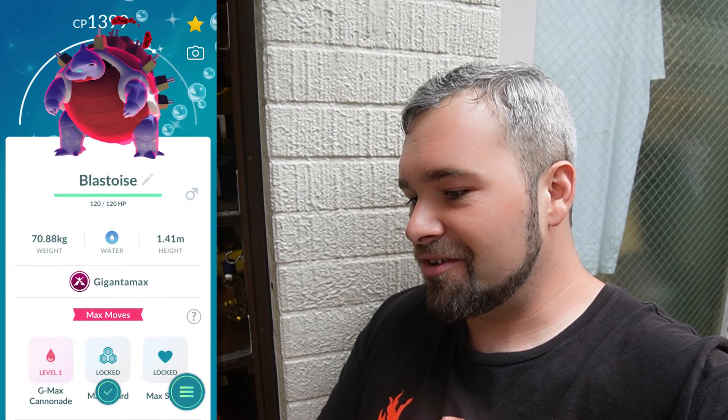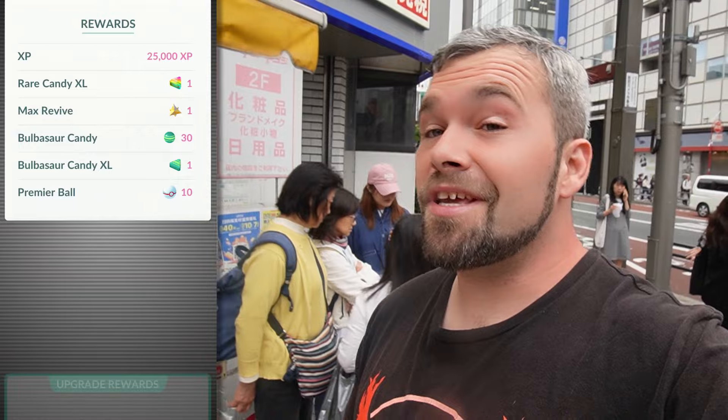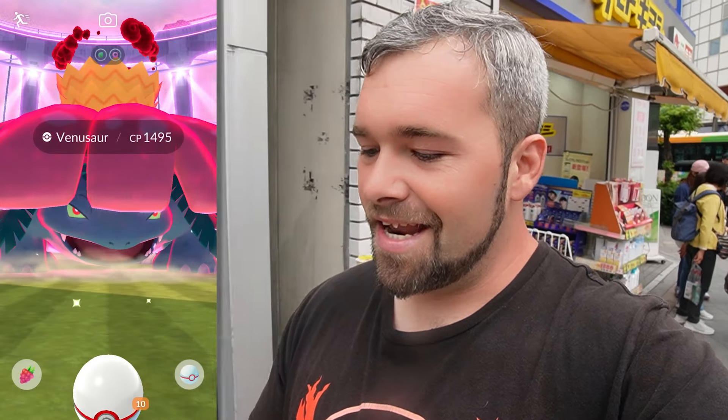If we Gigantamax it real quick, that's what it looks like shiny - not a huge difference but it is somewhat noticeable. There is a G-Max Pokedex and now we can see what it looks like - this is normal and this is the shiny. It's the shell that changes the most and the skin, but the red in the front is exactly the same both times. A freaking shiny Gigantamax on day number one. Seriously, everybody - the Venusaur is the one to go for if you're going to have any issues, it's the easiest one by far.